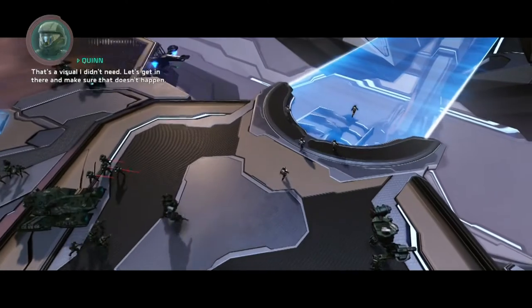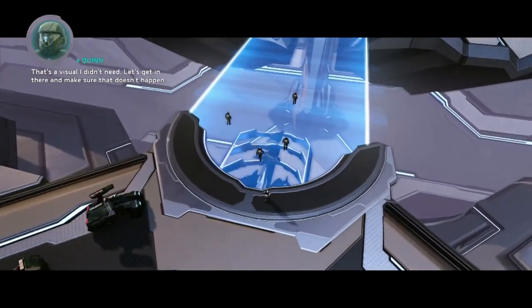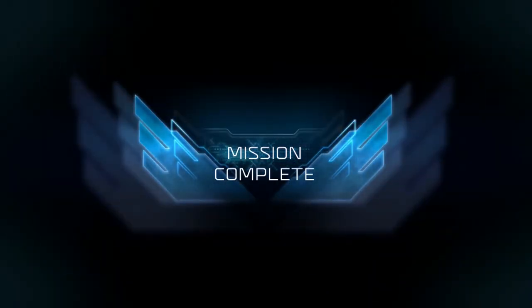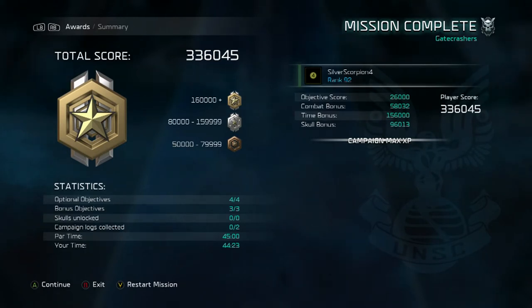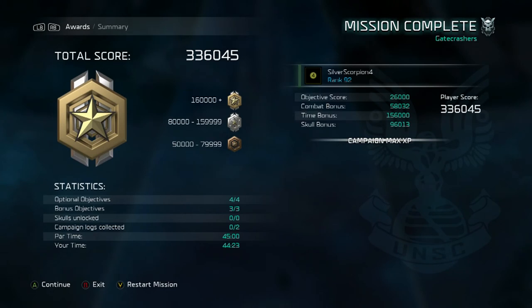We completed this on Legendary with all objectives completed. 336,000 points and you only need 160,000 - we more than doubled the gold score. One thing to keep in mind is time: if you go significantly over par time you'll be penalized, but finishing within five minutes or so of par time is fine. There's a lot of room for error with this strategy. Also remember the Nightmare skull gives a 40% boost, but I was well over the gold threshold before that even factored in. That's it for this one - thanks for watching, click like and subscribe, follow me on Twitter at Halo Completion and on Twitch and Mixer at Silver Scorpion 4, and check out my podcast Halo Conversationalists.